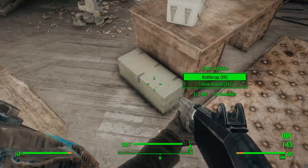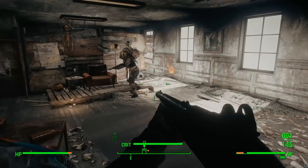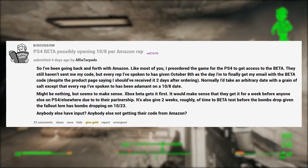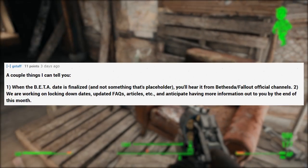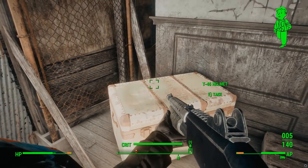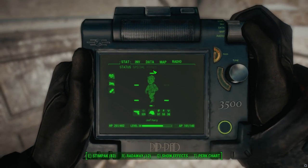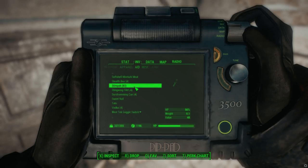Finally, on the topic of beta dates, there's been a lot of rumors and speculation over the past week. To be clear, no random GameStop employee or Amazon call center employee is going to know the date of Fallout 76's beta. One Reddit thread on this actually got a response from a Bethesda employee, G-Staff Infection, who said they're working on locking down dates for the beta and we should hear news before the end of this month — that being September. Hopefully we'll hear something in the next 10 or so days. To throw my own hat in the ring, I'd speculate the beta will be in the earlier half of October, since Bethesda needs time to collect and implement feedback before the November 14th launch.